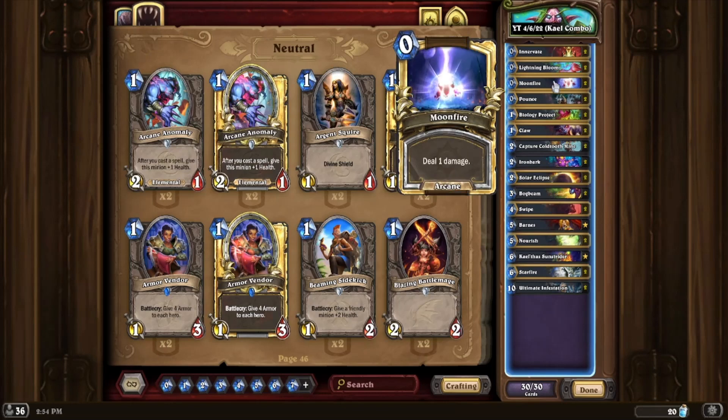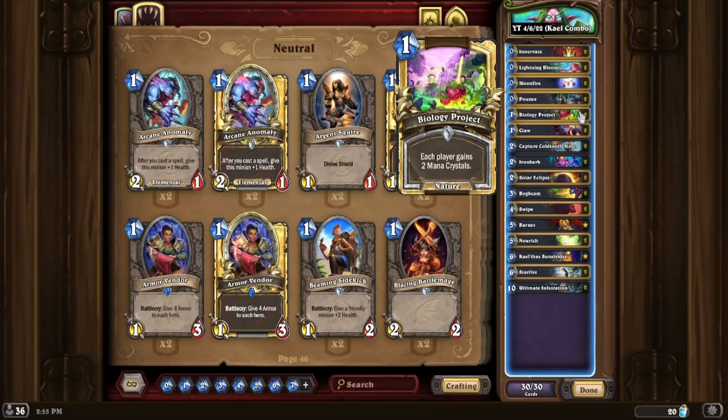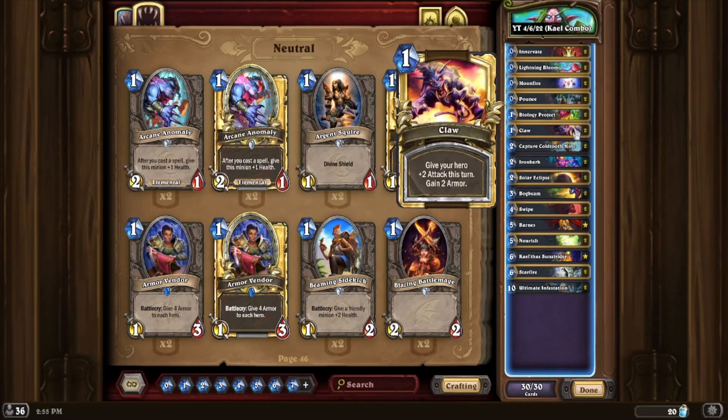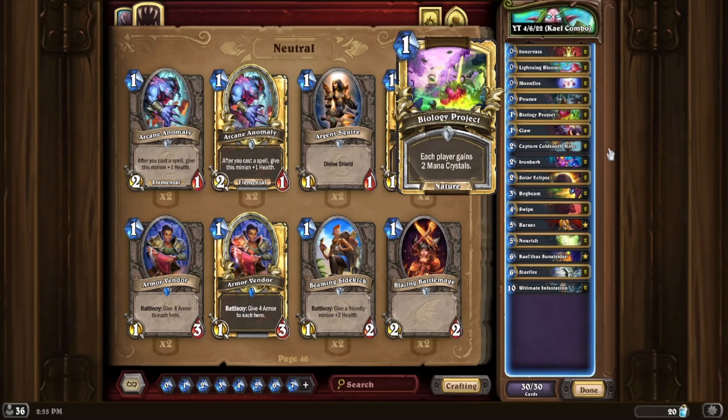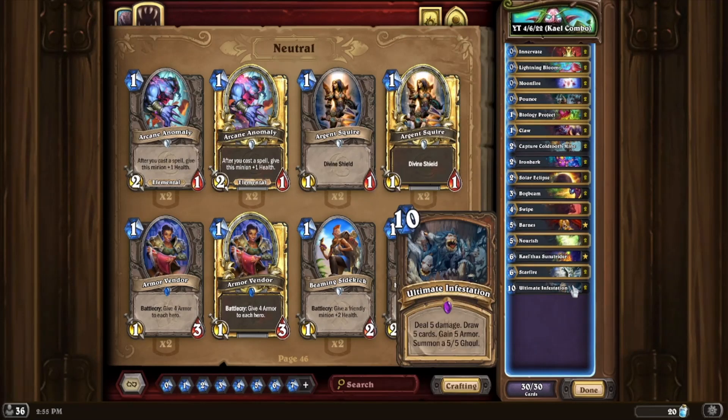You have eight zero drops. You run Biology Projects to ramp up to Kael'thas and Barnes. I'm testing Claw — I think it's pretty good, but I haven't played any games with this exact list. Claw seems like a good inclusion. Capture Cold Tooth Mine draws the lowest cost or the highest cost card from your deck, so you're either getting fuel for the Kael'thas or you're getting a UI to bop your opponent and win the game.